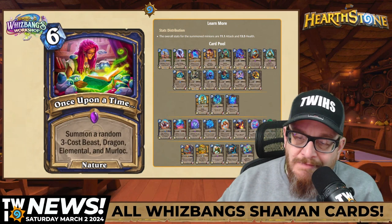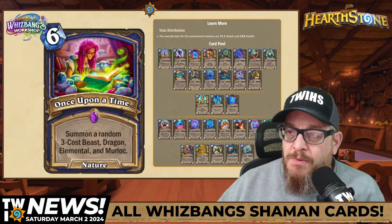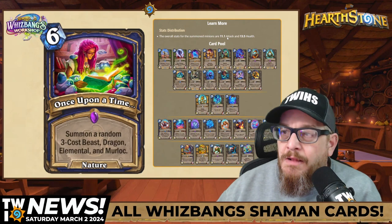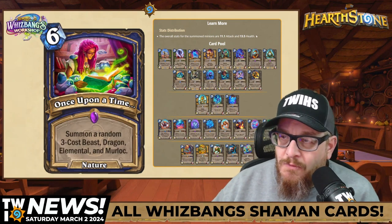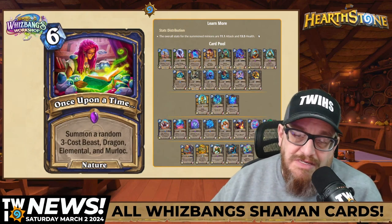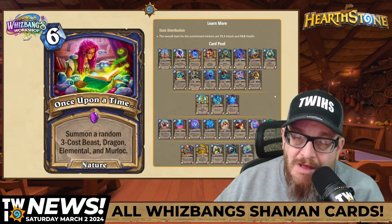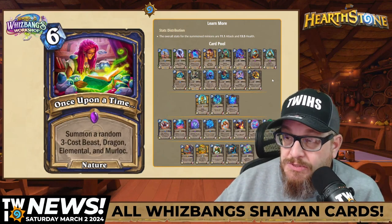Next: six mana Nature spell, Once Upon a Time. Summon a random three-cost Beast, Dragon, Elemental, and Murloc. The stats here — the overall distribution of the summoned minions averages about 11.1 attack and 13.5 health across everything on the board. That's a lot of stats for six mana, and there could be great synergy depending on your deck. And importantly, it says 'summon' — you don't have to put these in your deck. This is going to be awesome.